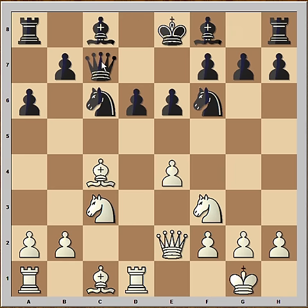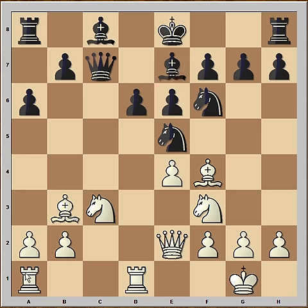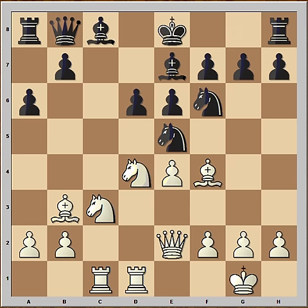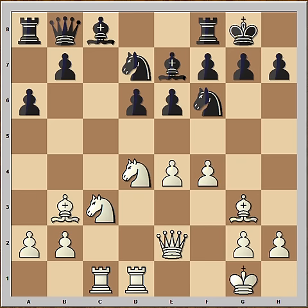Queen to c7, moving the queen off the file. Now placing the bishop on the same diagonal where the black queen is. Knight to e5, attacking the bishop. Bishop to b3, bishop to e7, now placing another rook on the same file where the queen is. The queen moves off the file again. Knight to d4, black castled, bishop to g3, preparing the f4 pawn push. f4, gaining more space on the board.